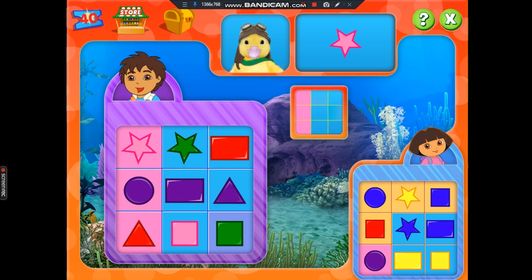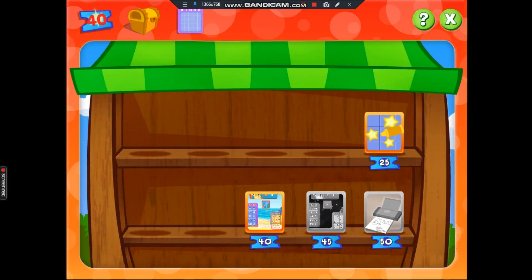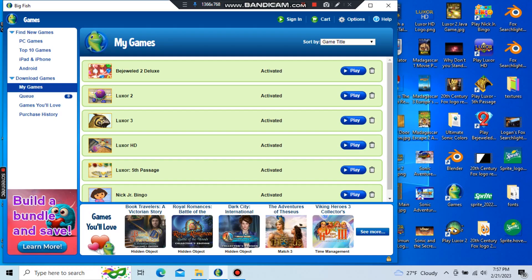You've earned enough tickets to get a prize. Click on the score to get a prize. Your treasure chest. At the store, we can trade our tickets for prizes. You have enough tickets to win a prize. Beach background. All right. Your treasure chest holds all your prizes. Click on your prizes to play with them. Do you want to leave the game? Yes. Thanks.